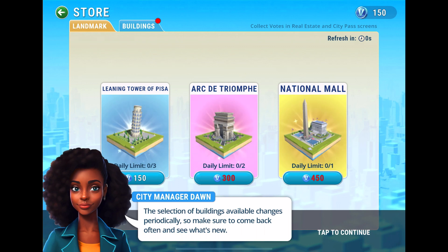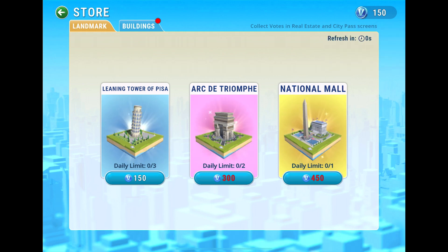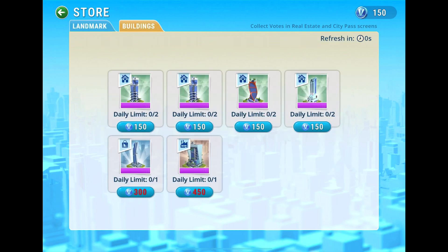We can get some special buildings here by spending what they're calling votes. We have 150 votes — we could spend that on the Leaning Tower of Pizza, but I don't want to do that unless they give it to me for free. There are also some other buildings available to get.